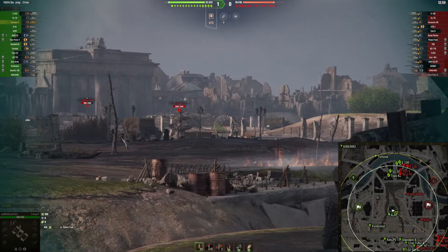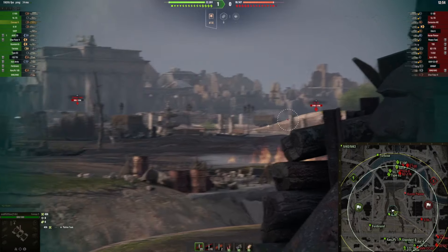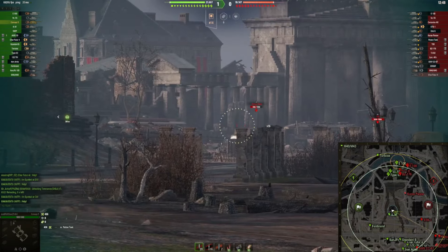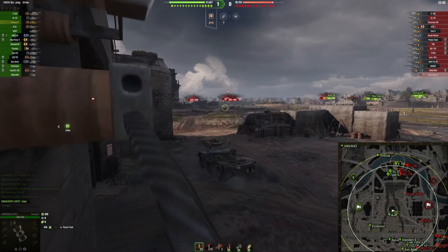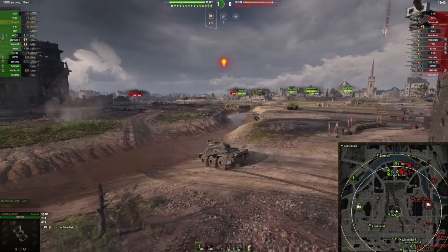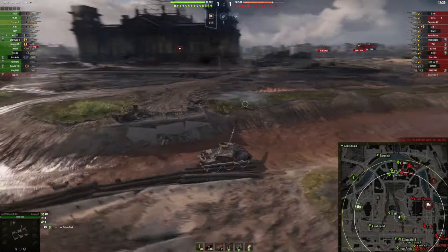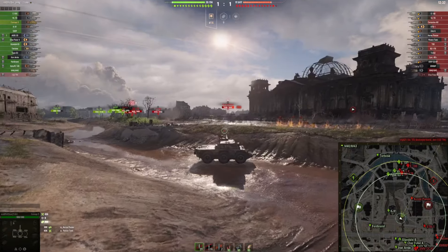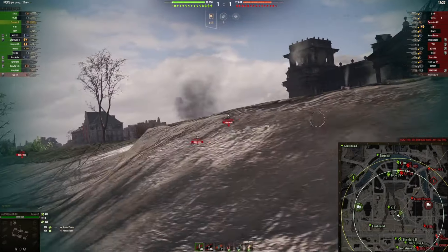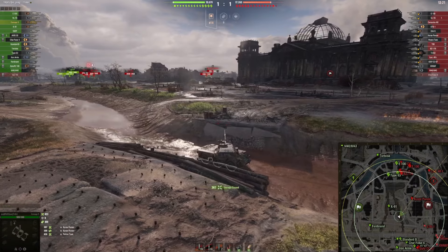Maybe another shot — doesn't look like. So far the game is not going as desired with my spotting build, but that's just how it is. In a Concept 5 you cannot allow yourself to play too over-aggressively because you have no armor whatsoever. But as my team is playing aggressively, I need to also advance. There's the Kunze Panzer — fortunately this tank was spotted by myself, so I get at least a bit of spotting damage.